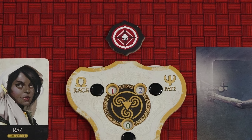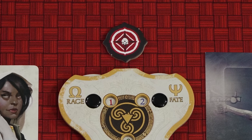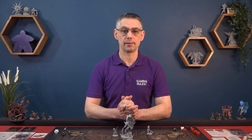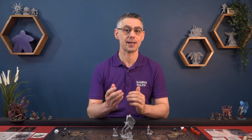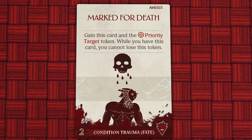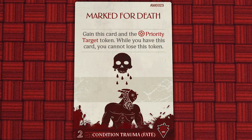The priority target starts with the Argonaut with the highest rage. Whenever a Titan increases its rage for any reason, if it now has a higher rage than any other Titan, it becomes the new priority target and takes the token. This token acts like a tiebreaker for the purposes of targeting. If there's ever a choice of viable targets for the Primordial, and one of those targets has the priority target token, then that Titan becomes the target. Other effects in the game can cause an Argonaut to keep the token, even if another character gets more rage.